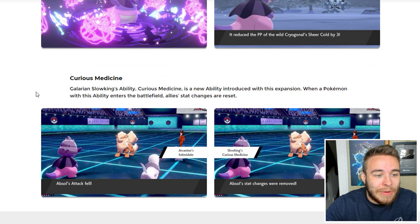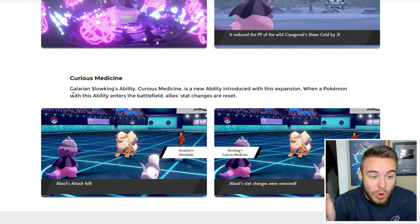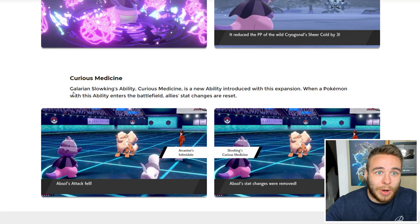Galarian Slowking's new ability is called Curious Medicine — very, very broken for VGC. When a Pokémon with this ability enters the battlefield, allies' stat changes are reset. That is super useful — if a Pokémon comes in and uses Intimidate on your team, you can bring in Galarian Slowking and it'll cancel that out. Obviously you also have to think about the fact that if you've set up a Swords Dance, Curse, or Dragon Dance, it'll reset those boosts too — not just the negative changes. But it's very useful for stopping Intimidate and Sticky Web.